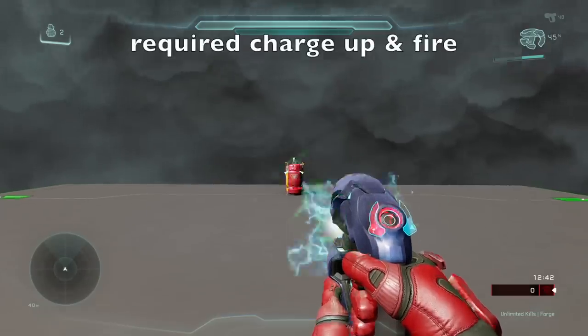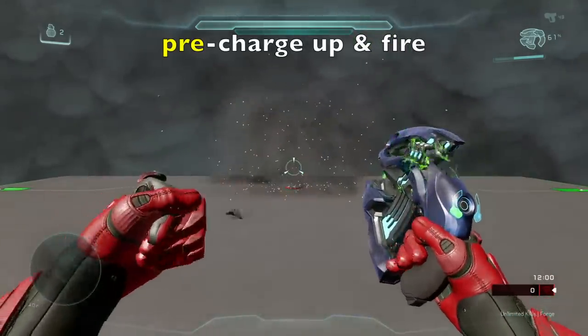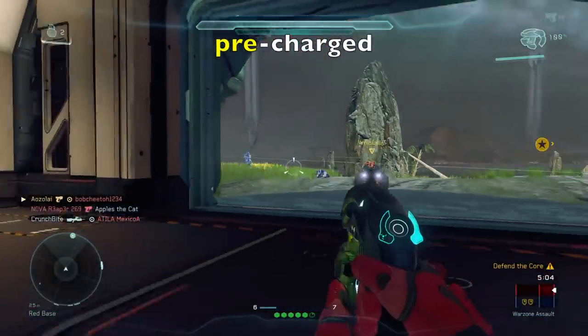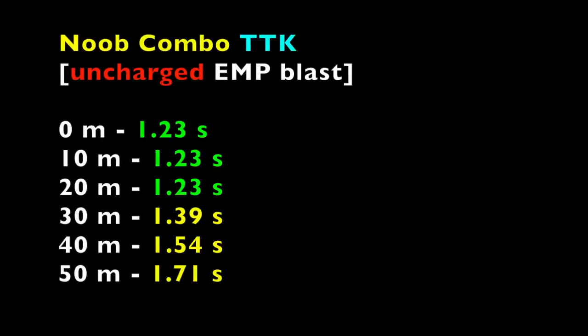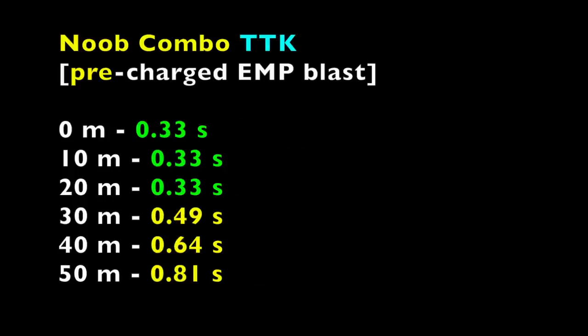Those were the uncharged noob combo TTKs. Now let's look at the charged TTKs — in other words, we pre-charge the plasma pistol EMP before firing at an enemy, which is essentially what most of us do in gunfights. We pre-charge the EMP and then blast some unsuspecting fools. Using the same TTK calculation concept, we remove the required 0.9 second charge time since we're pre-charging. The noob combo TTK from 0 to 20 meters is 0.33 seconds — fast as hell. At 30 meters: 0.49 seconds. At 40 meters: 0.64 seconds. At 50 meters: 0.81 seconds.